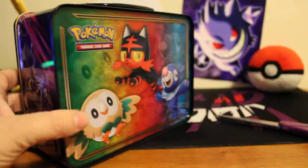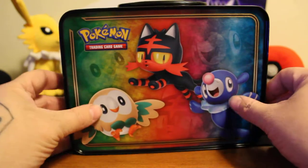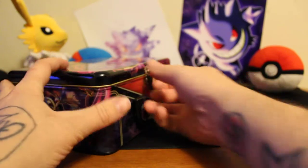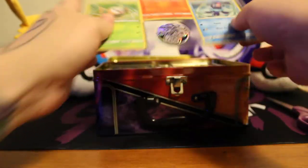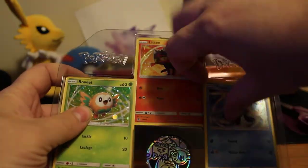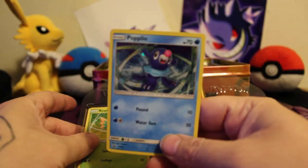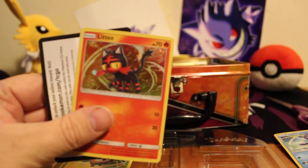Alright, so I got the cool little legendaries right there and the starters — I like the color scheme. Let's go into it. That's kind of cool, they got the three starters foil: a Litten, trying to focus the camera a little bit.